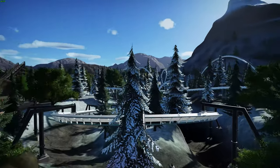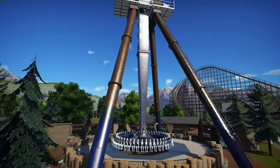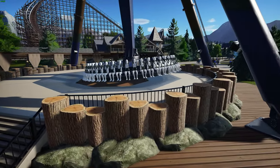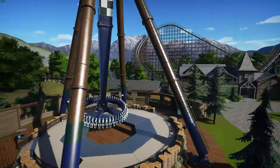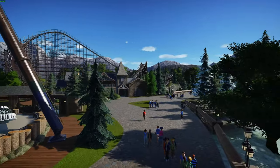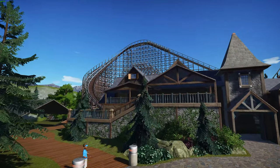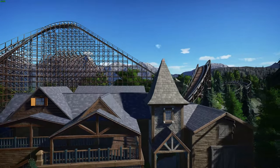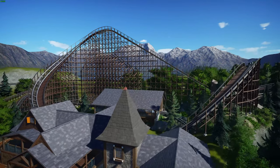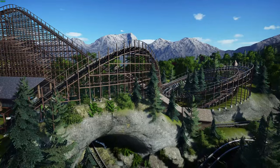Probably one of the second things I ever put on the workshop was this logging camp themed ride — I put logs in the ground, made a fence around it, built the station, and it was downloaded a ton of times before I took everything off the workshop to friends-only. Over here is a coaster that I think the original version was much better, but I lost it and had to completely rebuild it. There are sections of this one I like better and sections of the original I preferred.